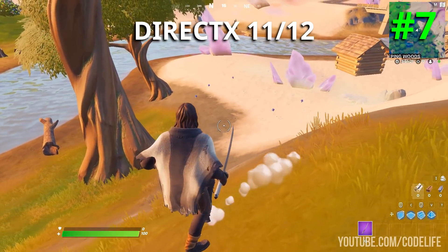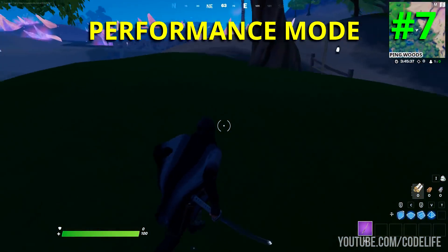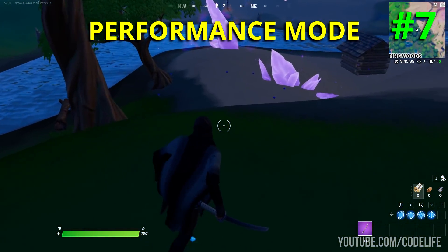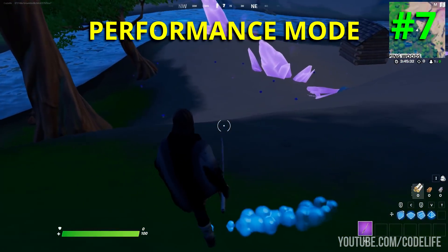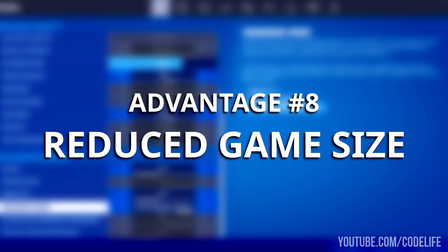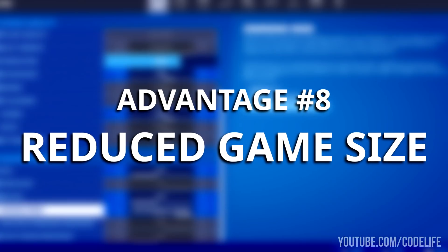Pro number seven: better mushroom visibility. On DirectX 11 and 12 this is what mushrooms look like, whereas on performance mode they look like this. From that you can see it's much easier to spot mushrooms on the performance mode setting.